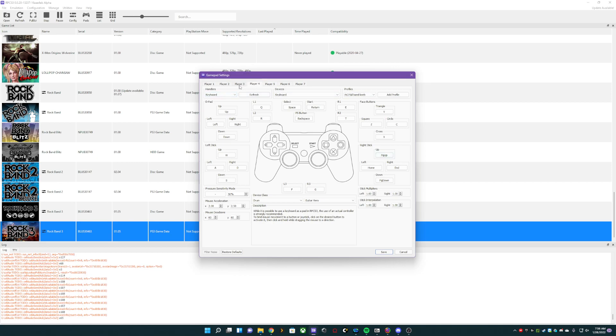So default, default, default, default — except each one is going to have a different device class. I have player 2 as Drum Guitar Hero, player 3 as Drum Rock Band Pro, player 4 as Drum Guitar Hero, and then player 5 as Drum Rock Revolution.